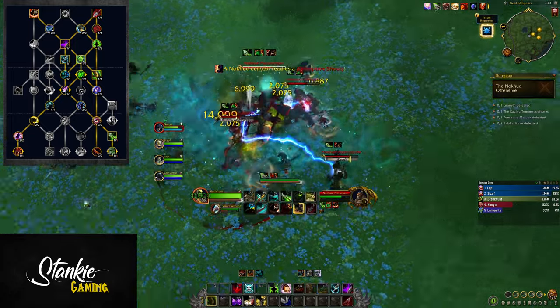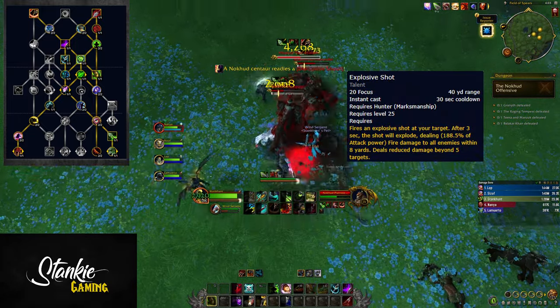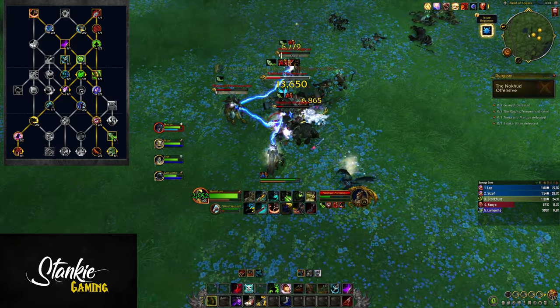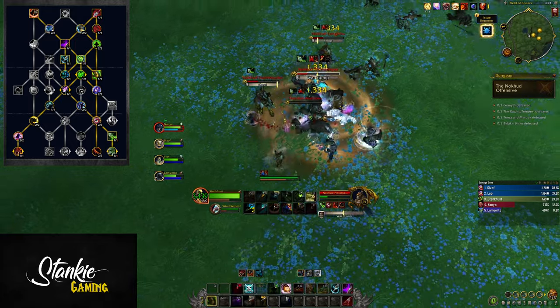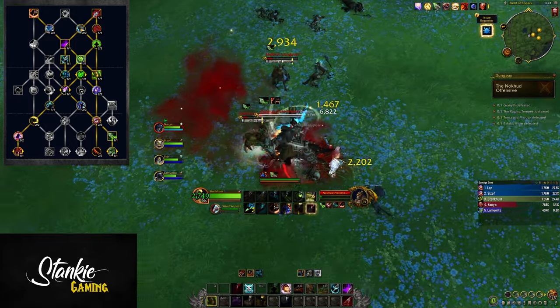Having an extra charge on KC makes your rotation feel a lot better. Explosive Shot will also be available for Survival Hunters — nothing new about how it works, press button, target goes boom. Great for burst AoE and it's easily obtainable in the current talent tree for when you might need it.